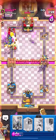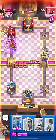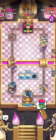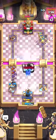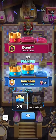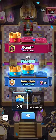Guards on offense are good — they cross the bridge. I think we can finish it here even if he Freezes. He has Zap, so we Zap and Guards on offense kind of carried that game, something you can't do with Tombstone. I hope you enjoyed the video, hope you learned a bit about the deck, and have a great rest of your day.